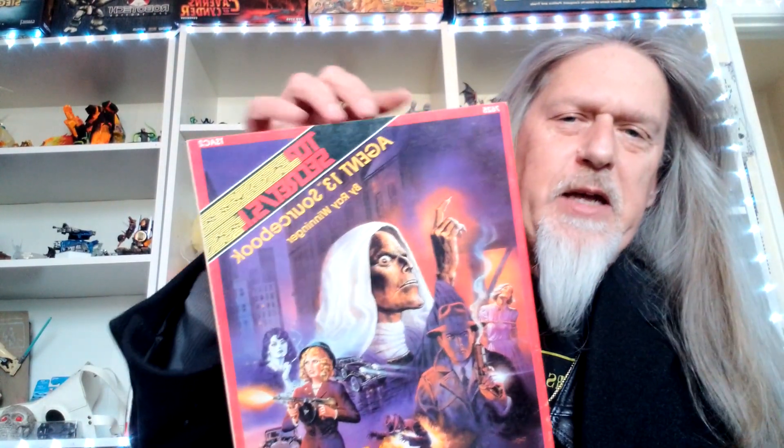Good afternoon ladies and gentlemen, welcome back to the Shadow and Sun Show and welcome back to another Top Secret module review. This time I've got potentially my favorite so far — that's right, the Agent 13 sourcebook, put out in 1988 by Ray Winegar. This one is right up my alley: 1930s pulp greatness in all its glory.